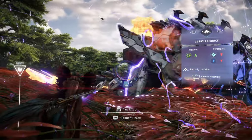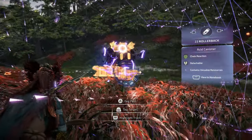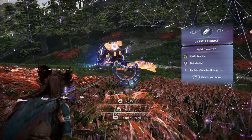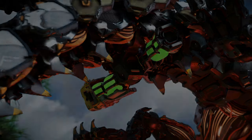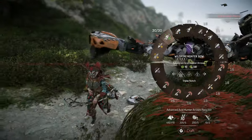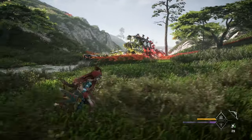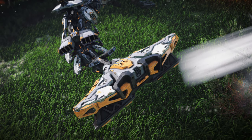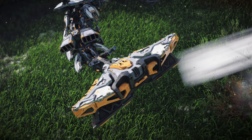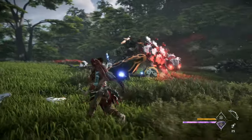Let's move on to study the Rollerback's various weak points so that we can use them to our advantage in battle. Two Acid Canisters that serve as Metal Bite Storage reside on the base of the Rollerback's tail, protected by metal plating. Tear them off to collect the resource or shoot with an Acid Arrow to detonate. The machine's Hammer Tail serves as a massive primary bludgeoning weapon. Detach or destroy it to disable key attacks. It also serves as a key upgrade resource for some gear.